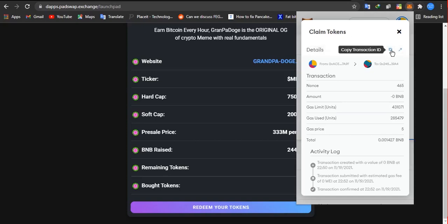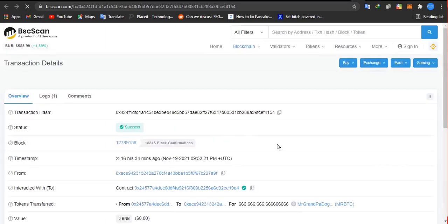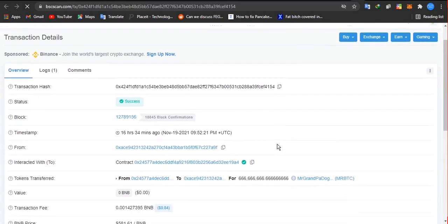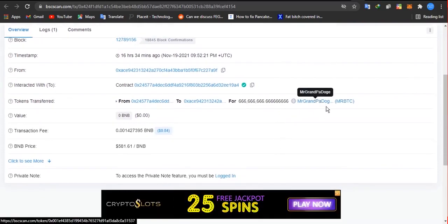Once that is done, the transaction will be processed. You can go to your MetaMask and click on it, or you can copy the transaction hash. Once you copy the hash, go to BSC Scan. Once you go to BSC Scan, all you need to do is refresh the page.